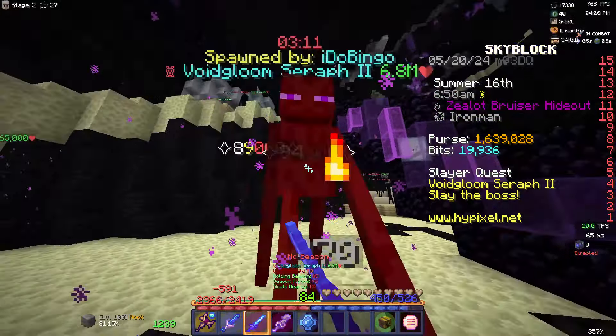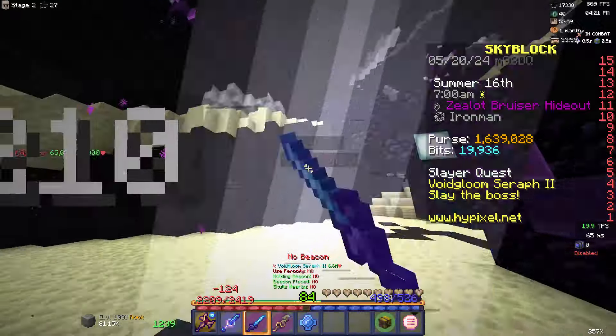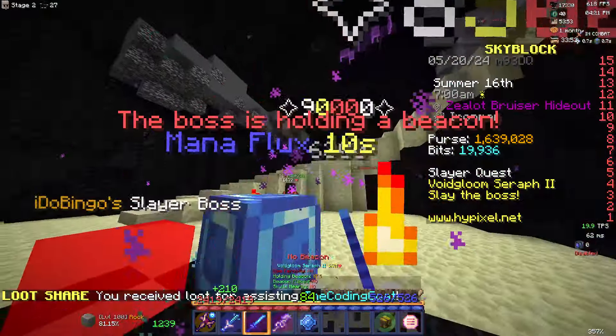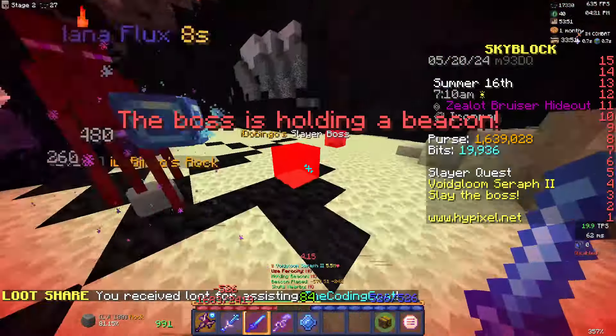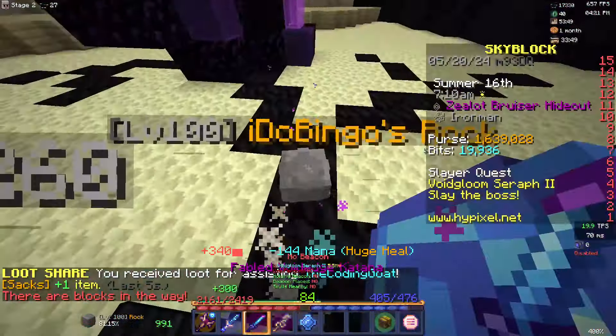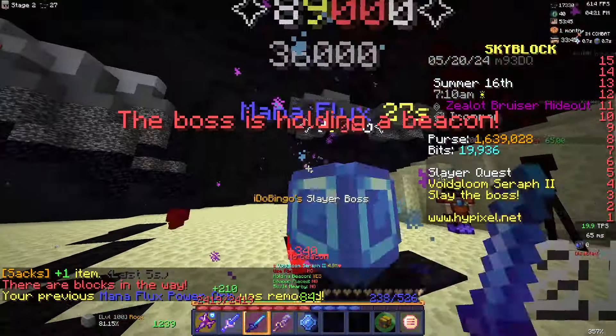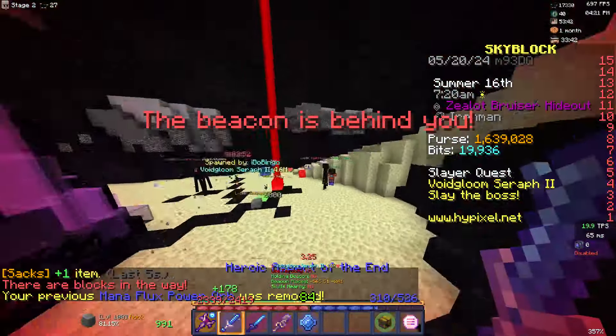Once the boss hits 6 million health it will start to shoot out beacons. When the boss shoots a beacon you must get off of the rock and use your aspect of the end to get to the beacon as fast as you can. This is where you start taking more damage and might want to consider using your zombie sword charges if you take too much damage.